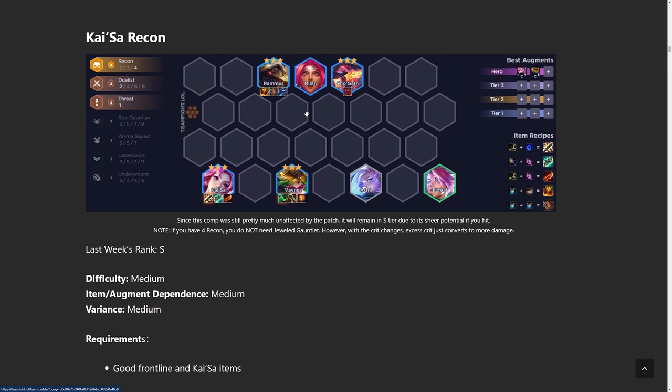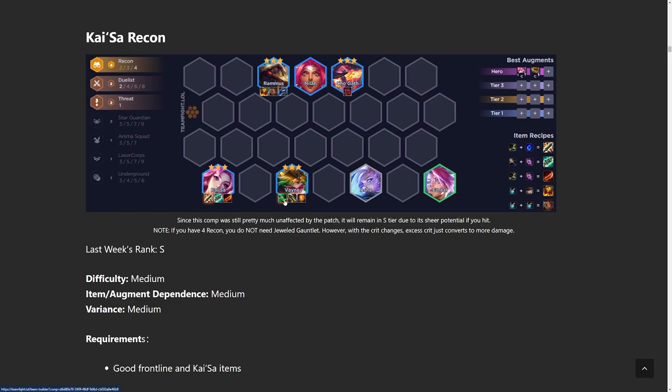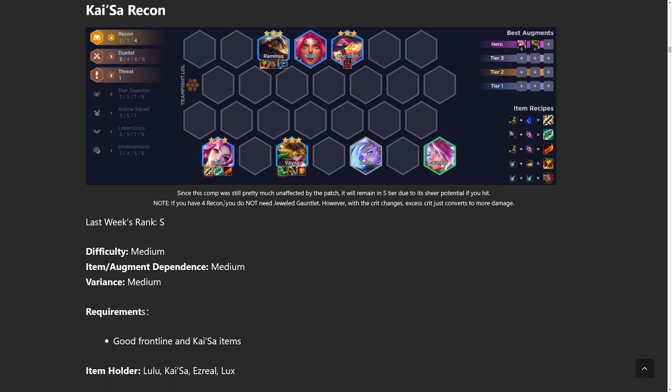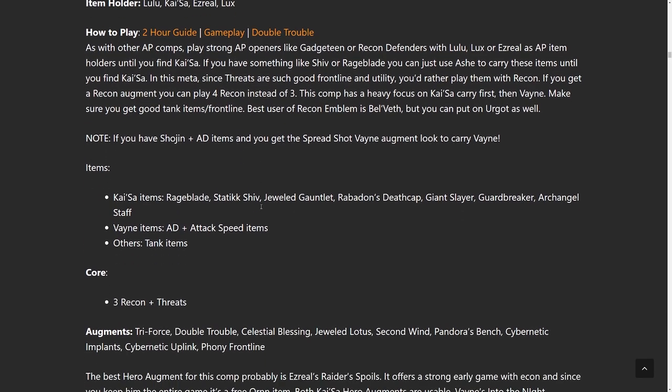Onto the next build, we have Kaisa Recon. Kaisa is another three-cost reroll build and there are two versions: Kaisa carry or Vayne carry. I wouldn't do both. Some games you're forced to run both because of too many offensive items, but getting tank items with one carry champion is going to be a stronger combo. You generally default to Kaisa when playing Recon. However, there is one scenario where you play Vayne — if you get the three-cost hero augment Spreadshot. Spreadshot Vayne is insane, so if you get it, just play Vayne carry instead. For that build, you want Shoujin and then pretty much anything else. Kaisa likes Static Shiv most, then any other two damage items. Very similar to LeBlanc reroll — just slow roll at level seven.